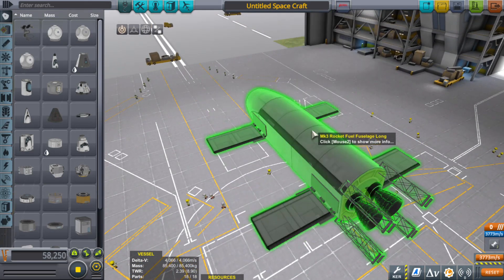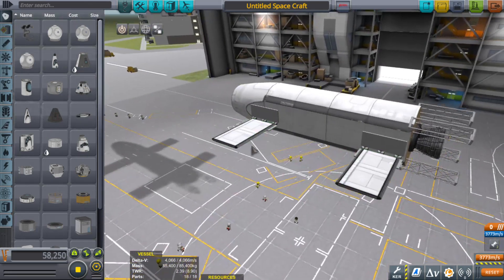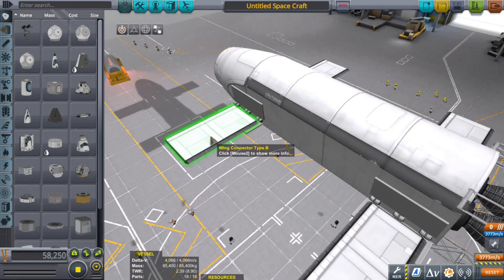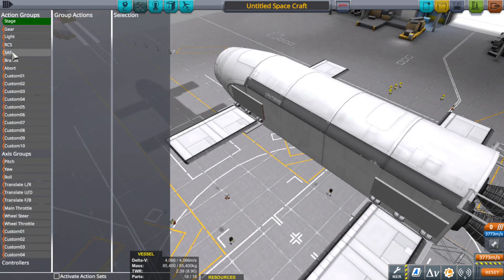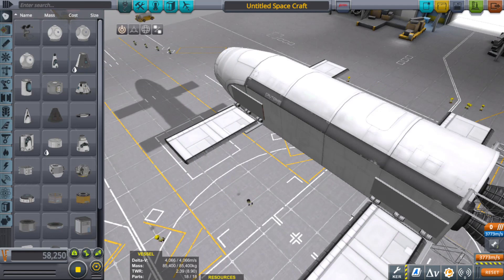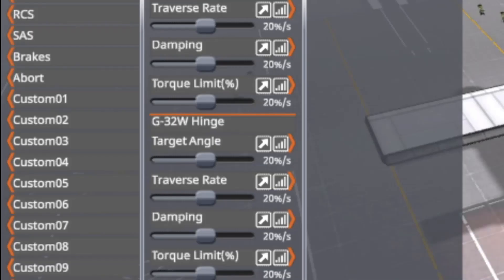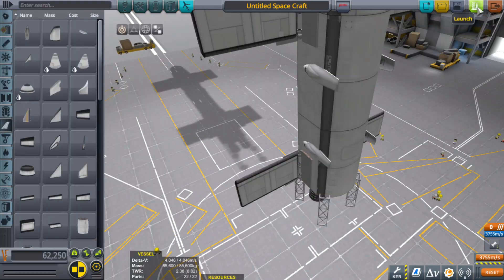If I remember correctly, we're trying to figure out how to get these to work. Stock KSP might not allow us to have it as part of the SASS, but it's not working like I thought it would. So we have to figure out a way to make this act like one of these brakes — no idea what I'm doing, but I have more tricks up my sleeve.